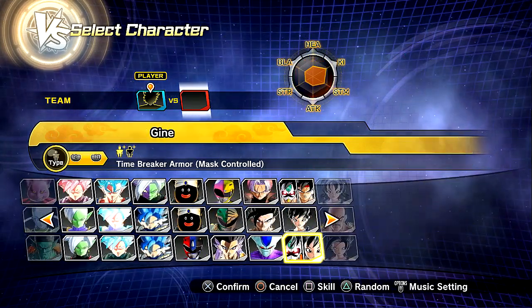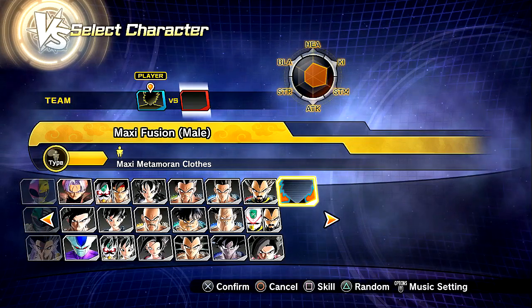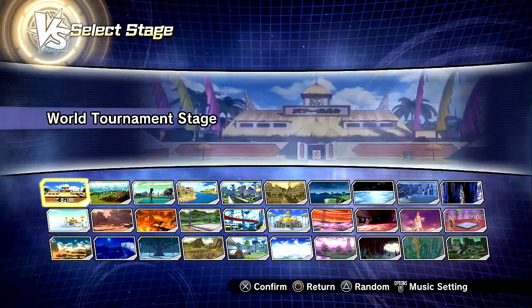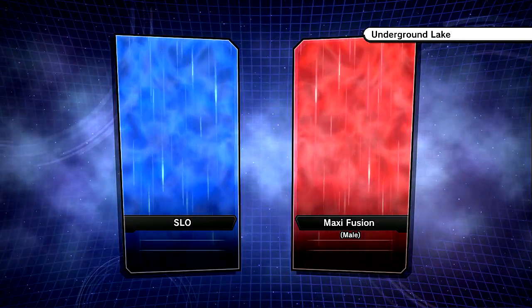Let's go ahead and fight another random character. I'm thinking — there we go, the Maxi Fusion. Let's just fight him just for the hell of it. That would be super sick. And we're going to go to Underground Lake because we never go to this stage.